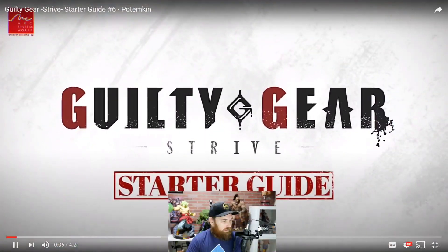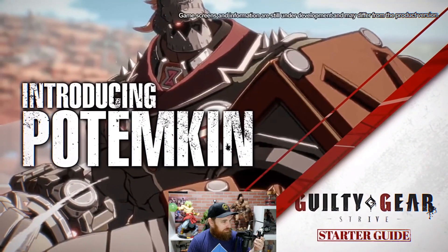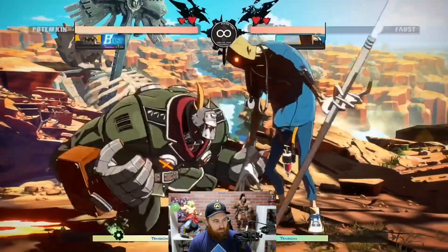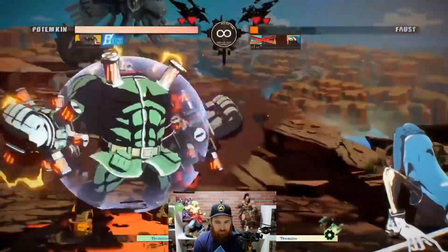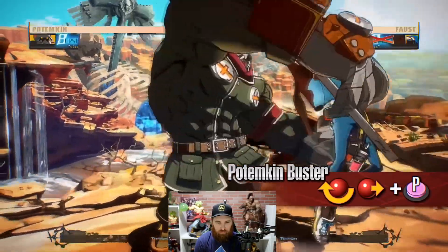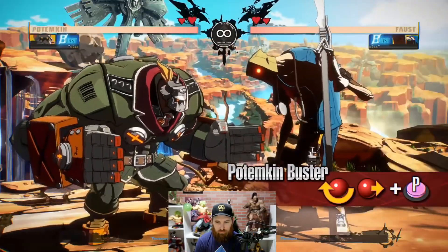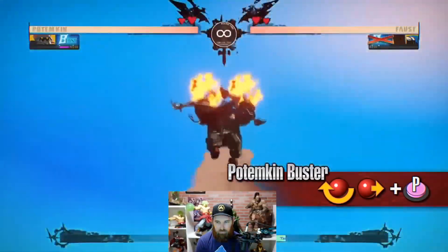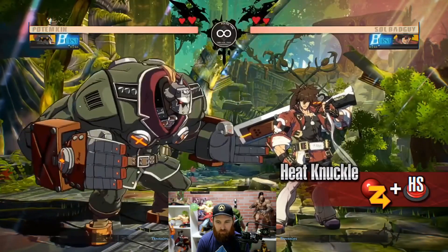I had to do the Potemkin one first because I feel like he's going to be the main one I want to try. Big boy grappler that uses his powerful command moves to get through his opponent's defense. The Potemkin Buster is an inescapable grab move — it is much more powerful than a normal throw and has a wider range. The fast startup and wide range makes it extremely powerful at close range. Damn, that's some big damage.